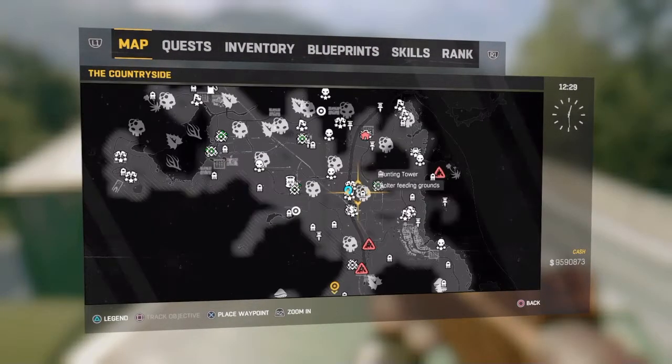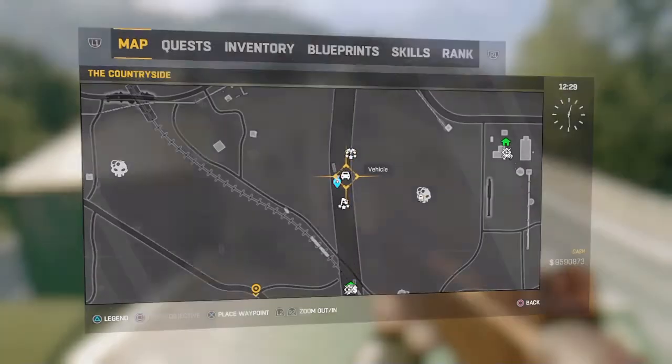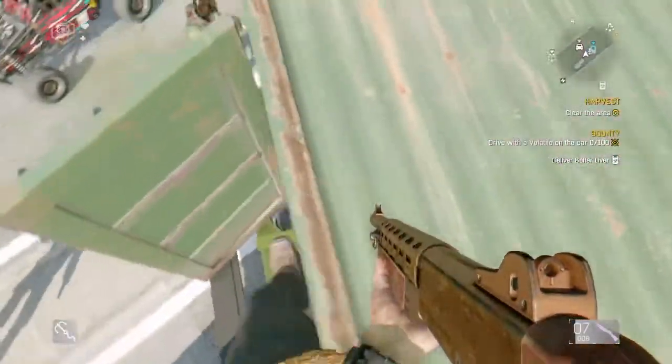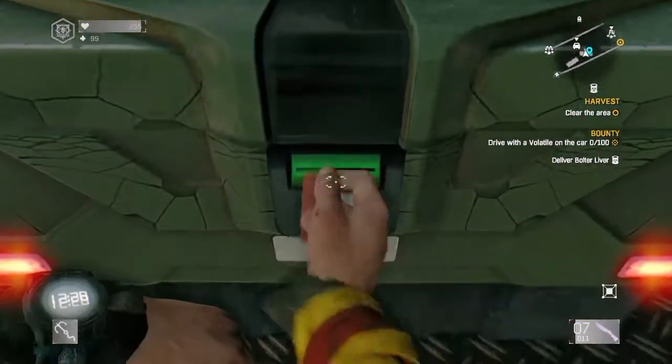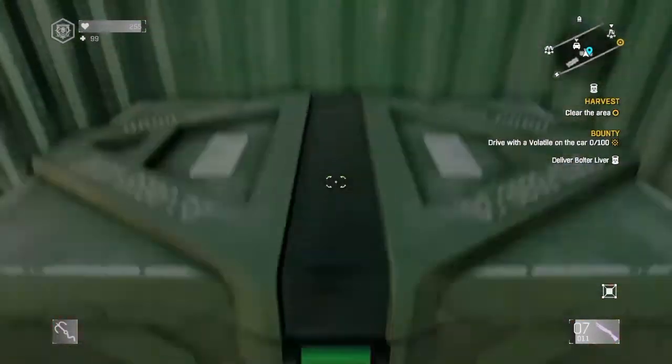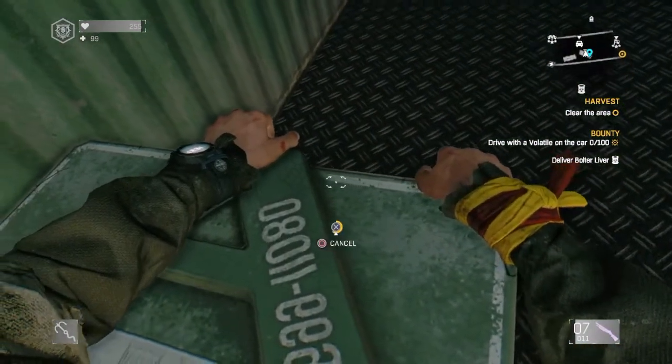Here's the next one on the highway — it's in the middle of the map. It's inside this truck, and beware, there are a lot of zombies to get up here. There's ammunition and other crates to open. Here's the location — pause the video if you need to. On to the next one.